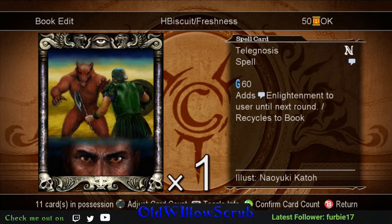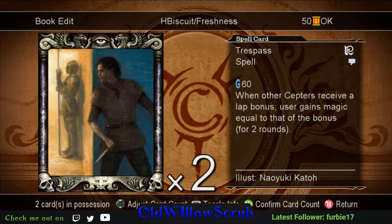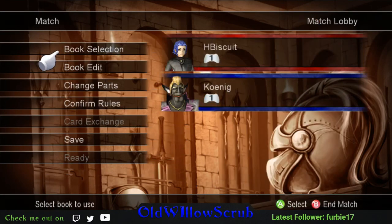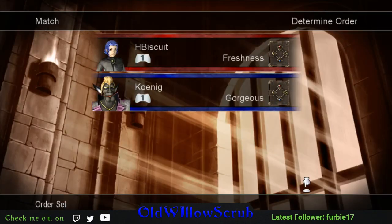Trespass gives you an enchantment: whenever other players receive a black bonus, you gain magic equal to that bonus. So if you know an enemy is a couple squares away from passing the castle and they're going to gain 250 mana, you'll gain that 250 as well. Freshness is completely different from Magma, and we're going to run this right now against Mr. Gorgeous.